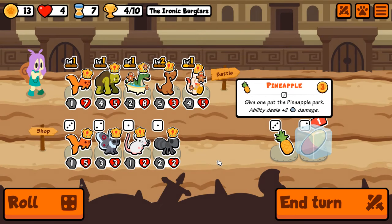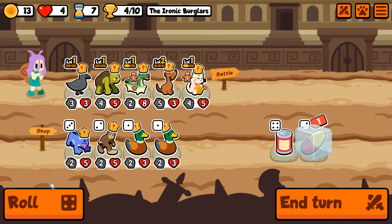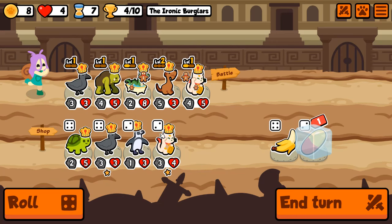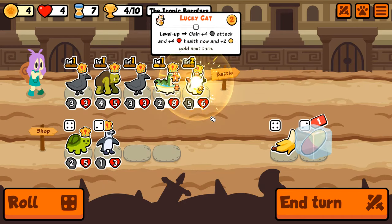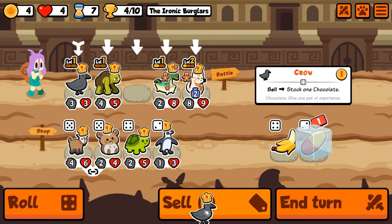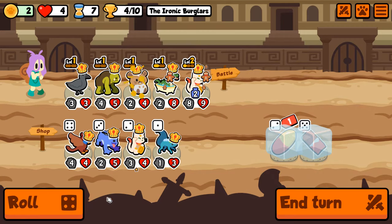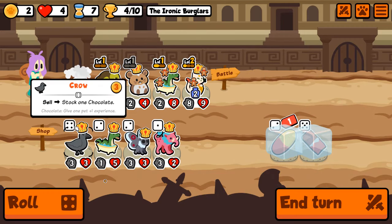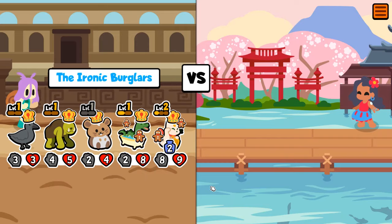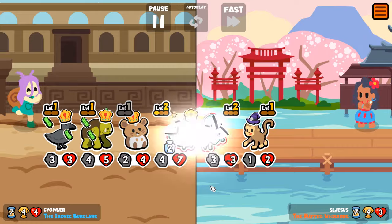We trundle into turn 7 with full life intact. Crow is what you love to see. The next phase of this plan is getting this Cyclops to level 3 as soon as possible, and so I really want to see something that's going to help with that. I'll take a Hamster and roll. And another Crow — interesting. We're getting there. This Lucky Cat should hopefully still continue to carry. So much XP everywhere.